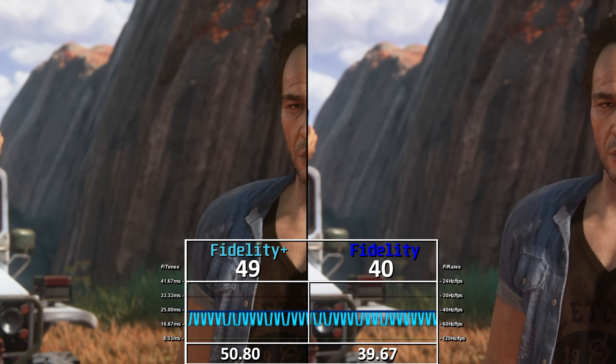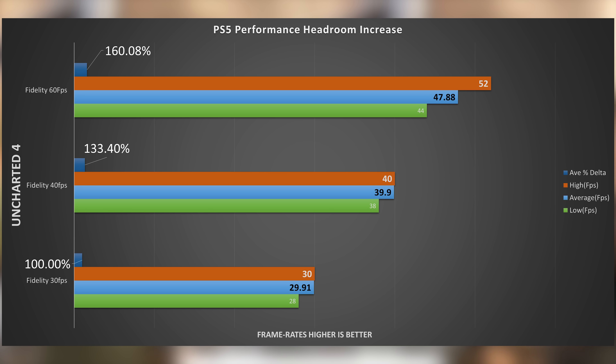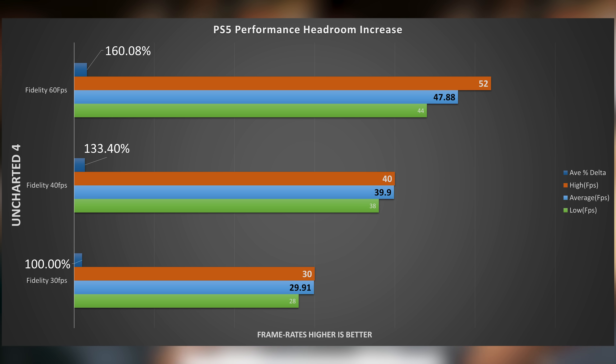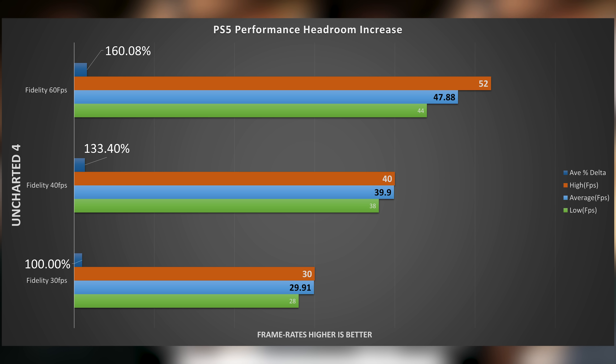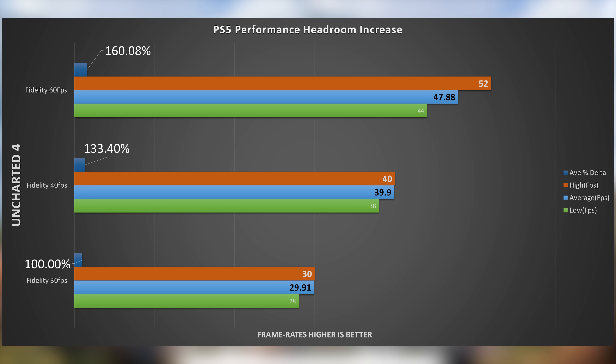That 1080p mode is certainly the best performing, not a surprise as it has a huge resolution gap — a quarter of that fidelity mode and just over half of the 1440p. What this VRR update does allow though is that hardware headroom to be utilized if you have the screen to benefit from it, giving us a view of the power left on the table within the PlayStation 5 in these fixed modes. Something that dynamic resolution scaling really takes advantage of, and this is actually the first generation where we can often see these limits removed. These are pure benchmarks with fixed resolutions and settings, which will really help comparison to the PC platform once that launches next month.